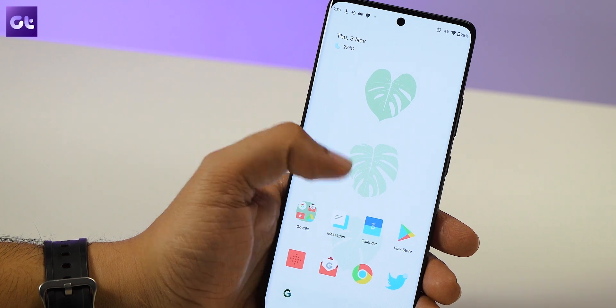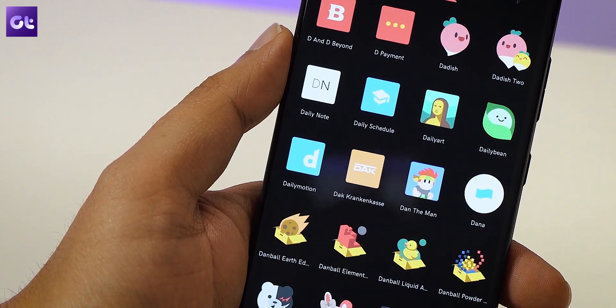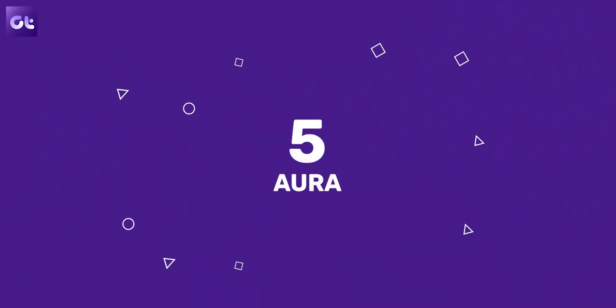Put up a clean wallpaper and you'll have a very distinct looking home screen. The icons also do not conform to a specific shape — some are square, some are circular, some are completely random — and that makes the icon pack easily recommendable for everyone.